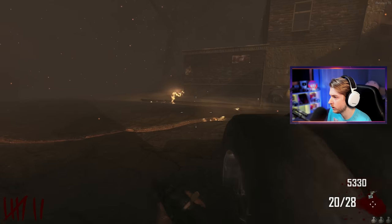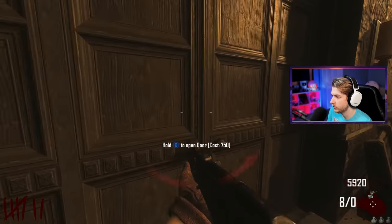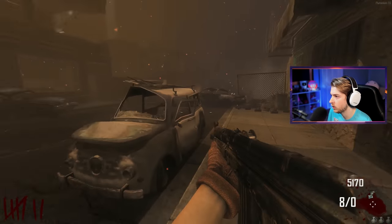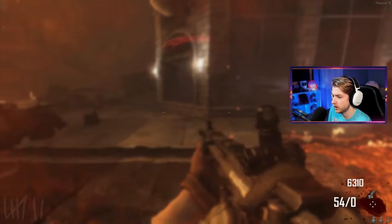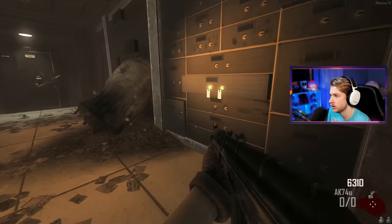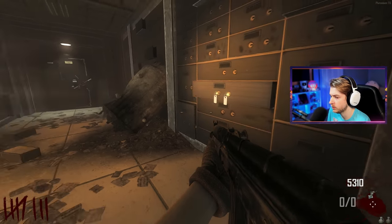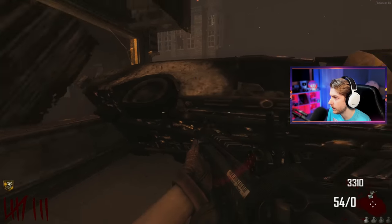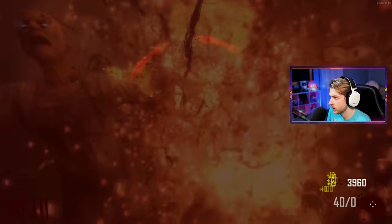Is there any wall buy in here? There's Stamin-Up but no wall buys. There's got to be a wall buy somewhere. The round's over and I have like no ammo. We can get that door open with some keys. You can deposit cash here! Oh — this is where we need to put the turbine back for Pack-a-Punch. And I'm dead.